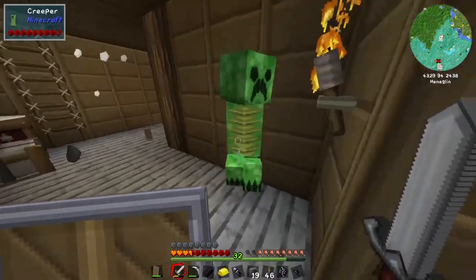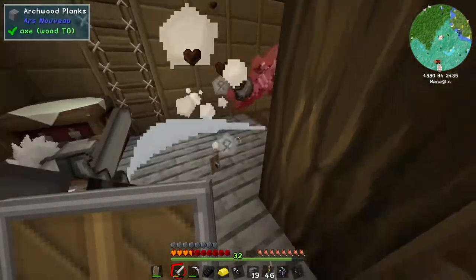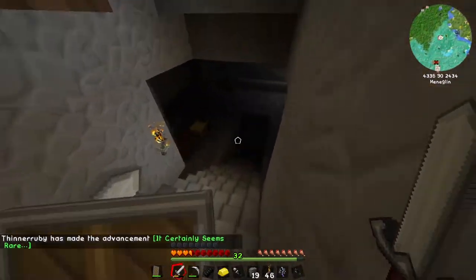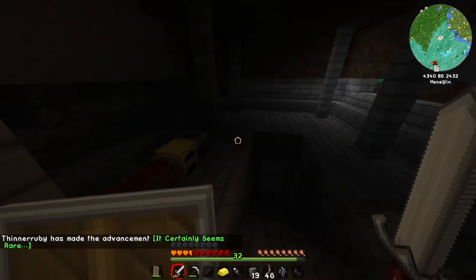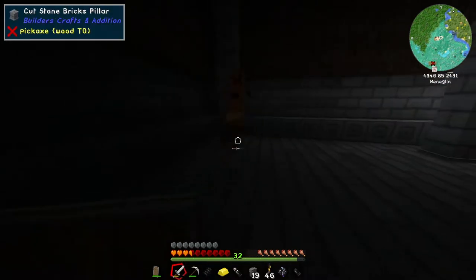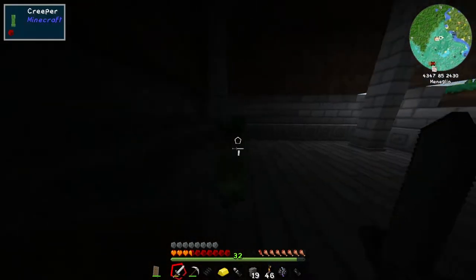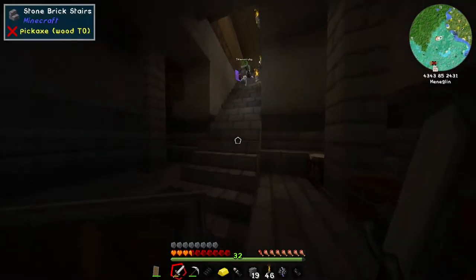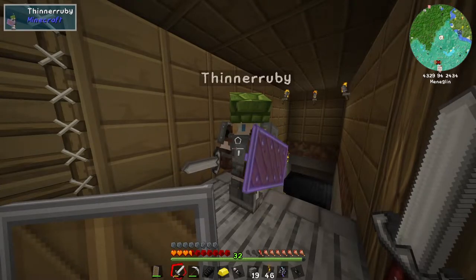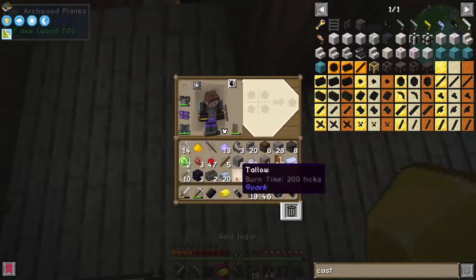Did that creeper just drop a shield? I don't know, do you want to risk it? It did — the creeper dropped a shield. It certainly seems rare. What enchantment does it have? Find a rare effects item. I've got that on my leggings. Oh, there it is — Nimble Reinforced Shield. It's just like a normal shield but with some extra stuff.